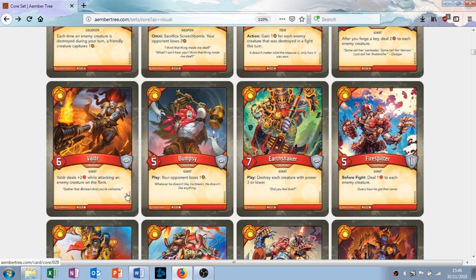Bumpsy — terrible name. It's a creature with five attack, no armor, and when you play it your opponent loses one amber. It's just a creature who sets them back slightly and he's a big lad. I like this guy, but the name is awful.